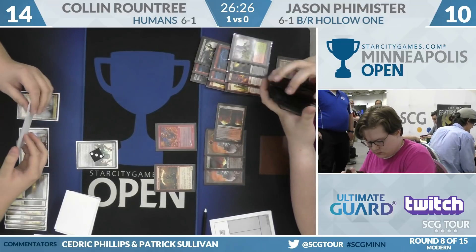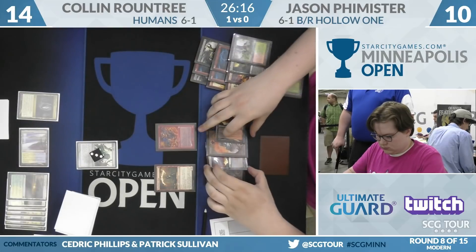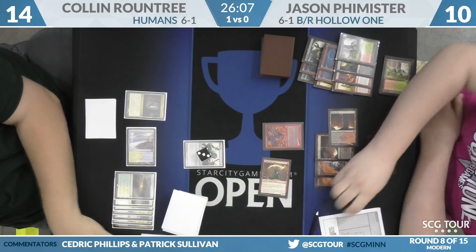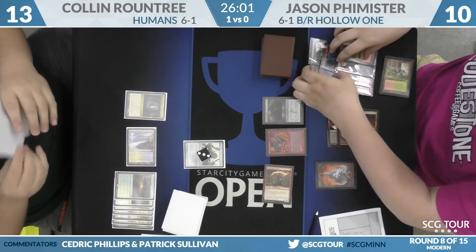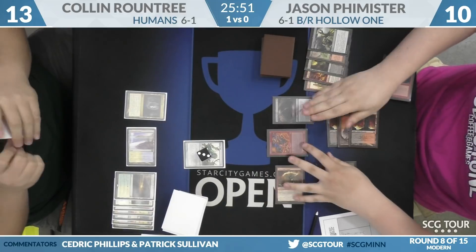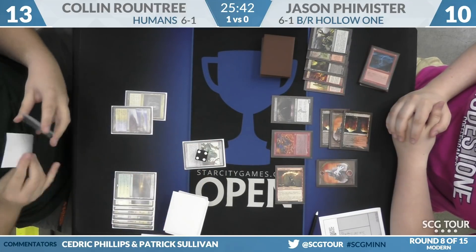That is a Bloodcrypt. What comes next here for Jason? Must have drawn something of relevance. Well, he's just going to get in here for one. Gurmag Angler — still with a little bit for the Lavamancer to work with. He's got five cards in the graveyard right now. Roundtree, have anything to Vile in on three? The Reflector Mage — not the worst spot. It's at least large enough to survive a Lavamancer activation and bounce the Gurmag Angler.